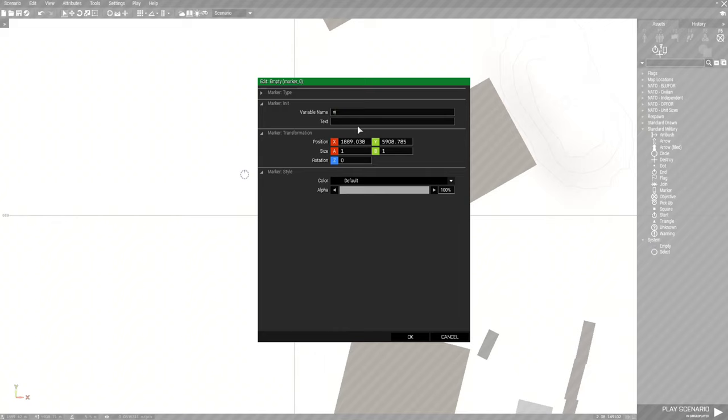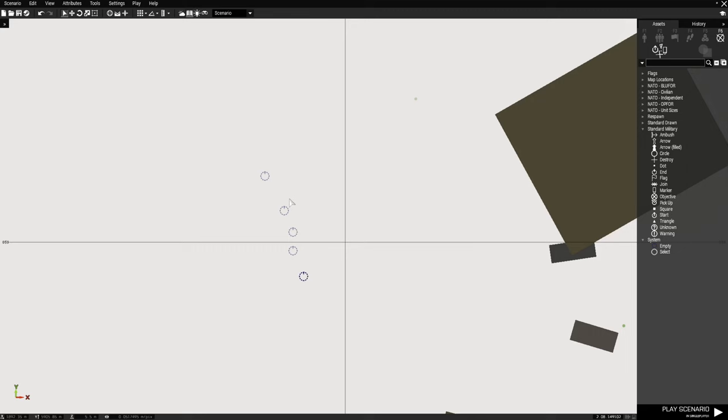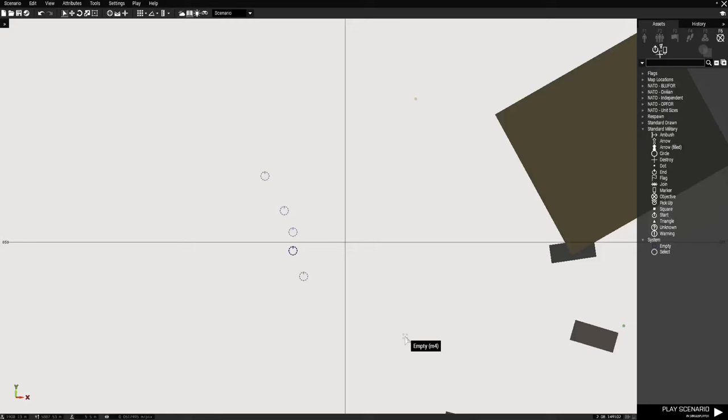We're going to copy this marker using Control C, and create copies until we have five markers total. We're going to edit each one and rename them M2, M3, M4, and M5. Okay, so now we've got five markers.